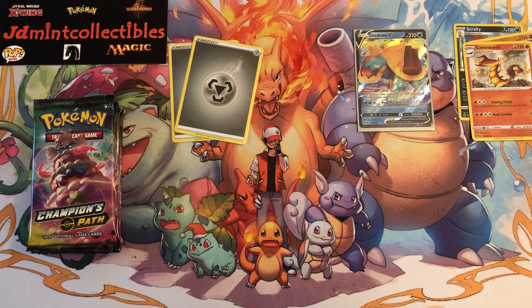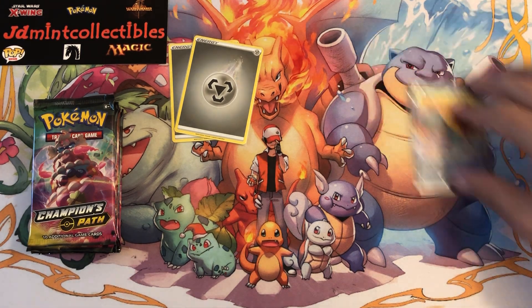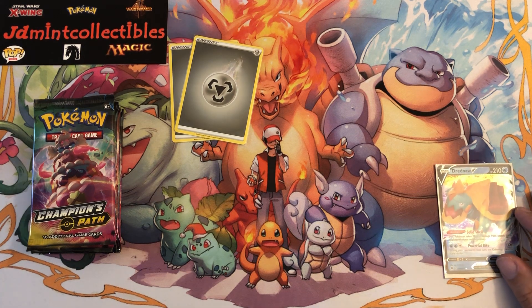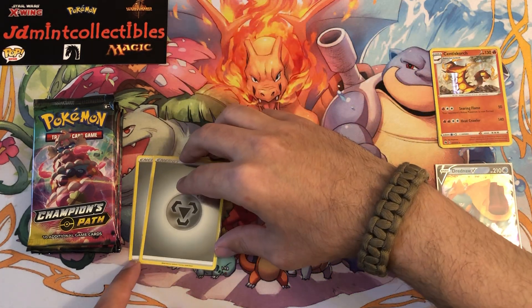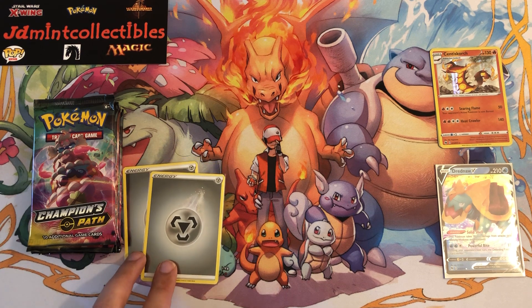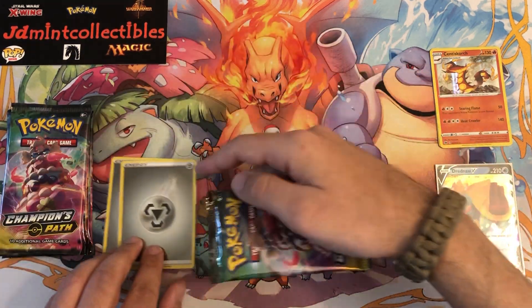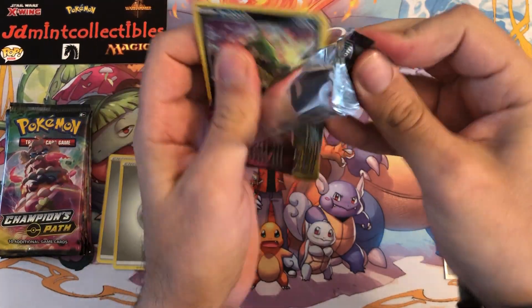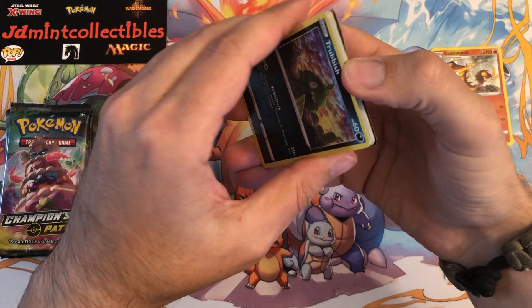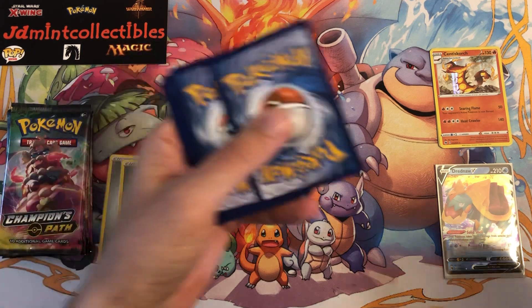Same thing if you look at sets like Dragon Majesty, pretty much any subset from Sun and Moon, even some of the X and Y subsets — they're popular when they first drop, but once they become out of print they become more in demand. People realize how amazing the sets were and they get back into the limelight. Let me know what you guys think, whether you follow the trends or just keep up with the current set.